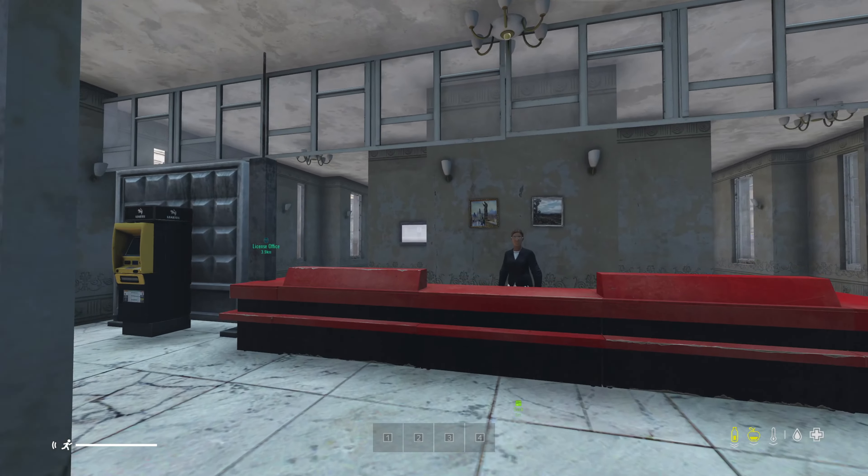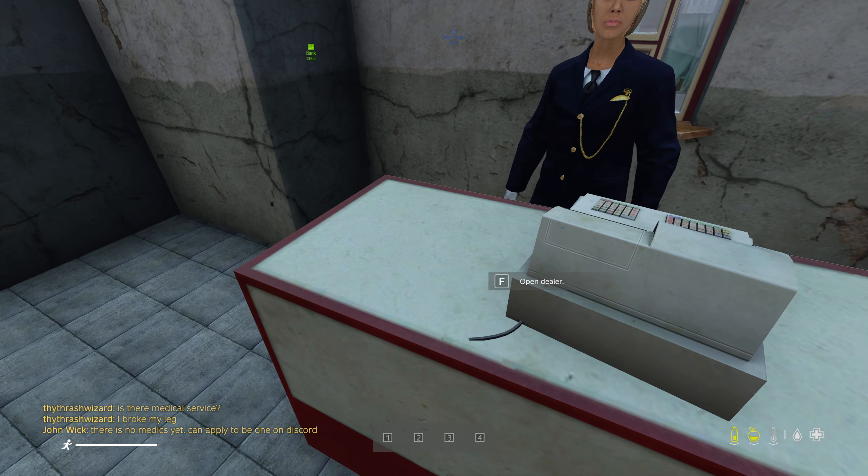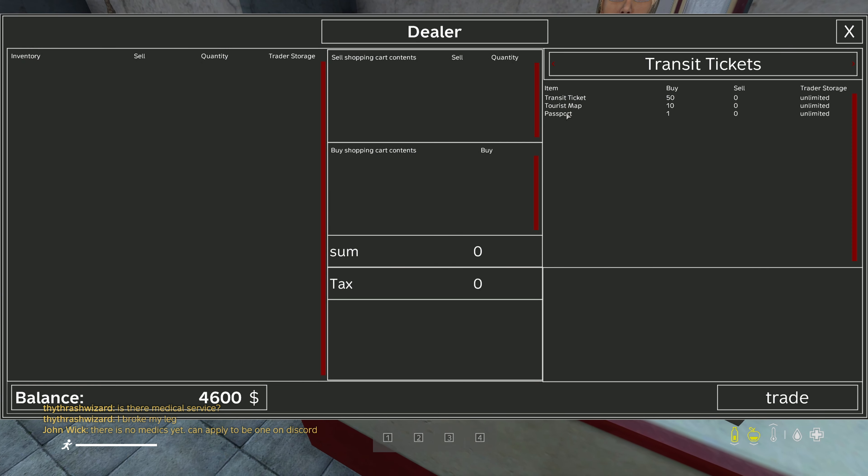Go to the ATM, withdraw some cash, and head back to the train station. Press open dealer, double click the passport, and hit trade.